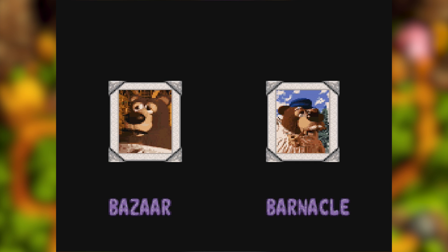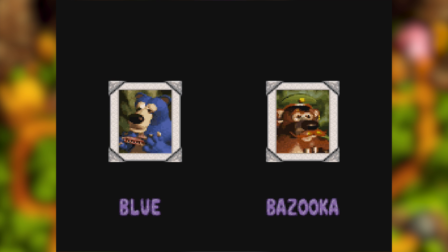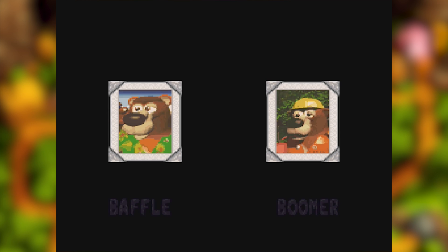Brothers Bear! We got Bazaar and Barnacle — Bazaar sold stuff, Barnacle was on the island in the middle of Lake Orangutan. We had Brash, who was very angry. Blunder wasn't very memorable. Poor Blue, and Bazooka. Blunder was in the house above Kremwood Forest. Blizzard and Bramble — Bramble being the bear who had the flowers to grow back. We got Benny and Bjorn, also Barter — we cleaned up thanks to the mirror. Barter was a sneaky sort. Baffle and Boomer — we haven't met Boomer yet.